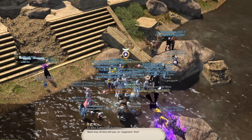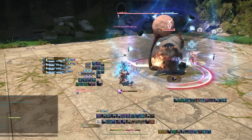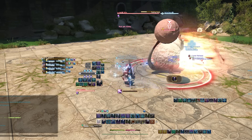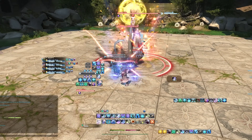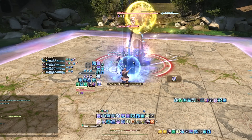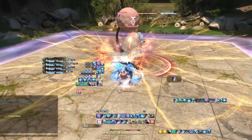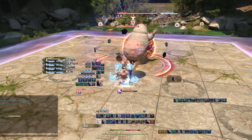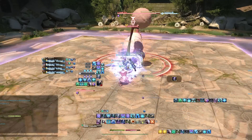Now let's get into unlocking the Criterion dungeon. To do that you just need to speak with Osmon, which very quickly unlocks Criterion dungeons — there's not a whole lot of fanfare to it. The Criterion dungeon can best be thought of as the normal mode, while Variant is more the casual side of things.